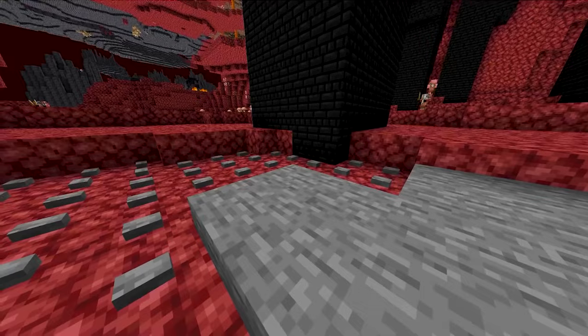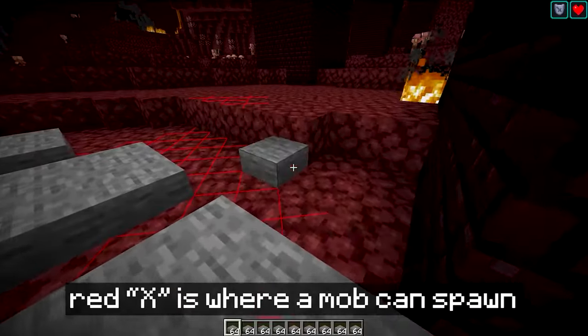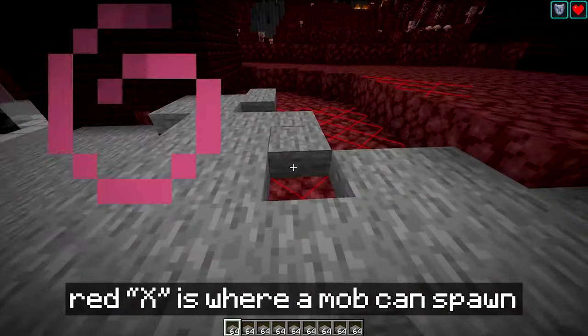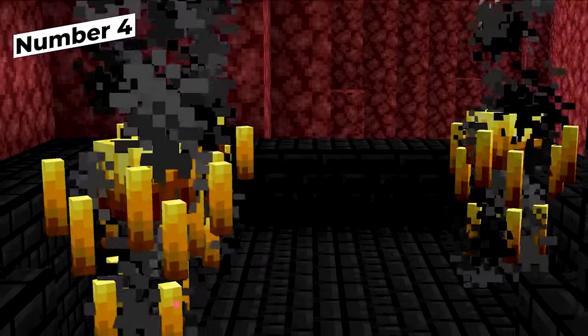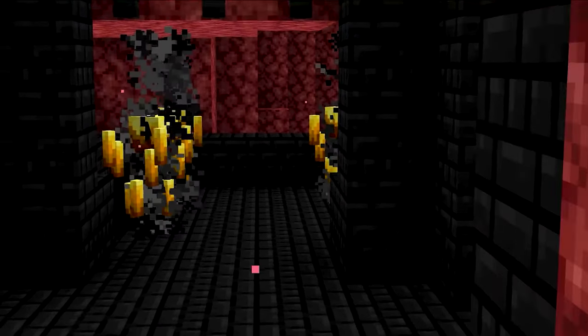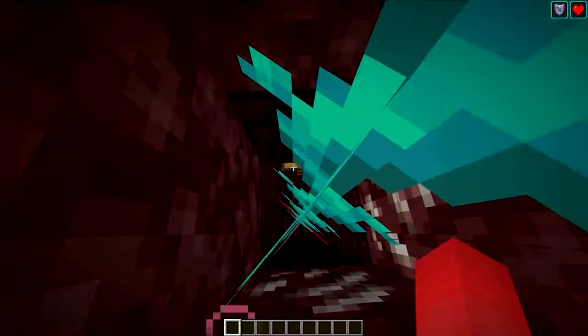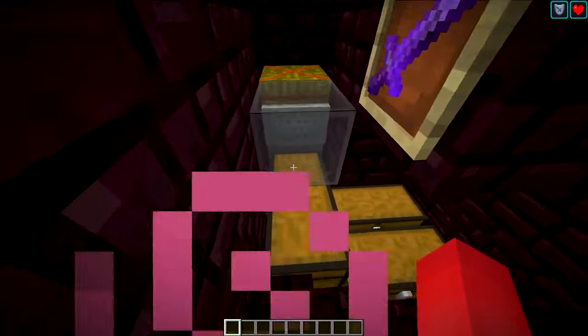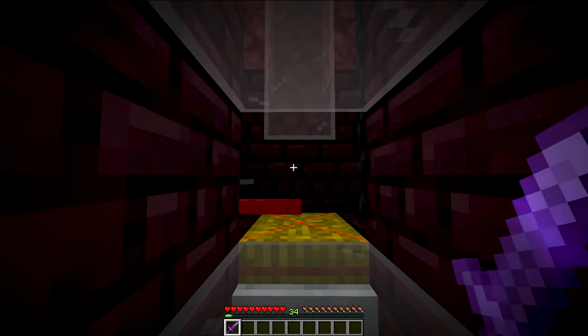Once you have all those blocks placed out, you'll have a completely hostile-free nether, which is pretty sweet and especially helpful if you wanna control the nether spawns. This gives you the perfect opportunity to build an AFK fortress farm. By converting one of the many nether fortress cross sections into one of these, you're able to net yourself plenty of hard-to-obtain mob drops in bulk — whether it's blaze rods, magma cream, or wither skulls for your boss fights.